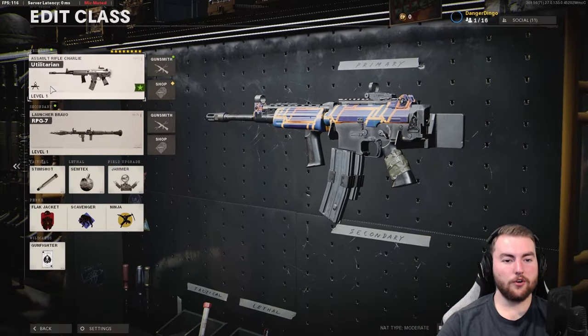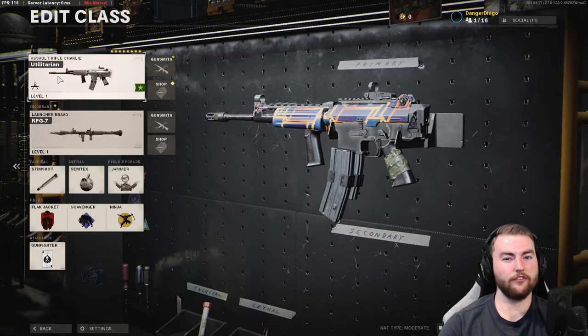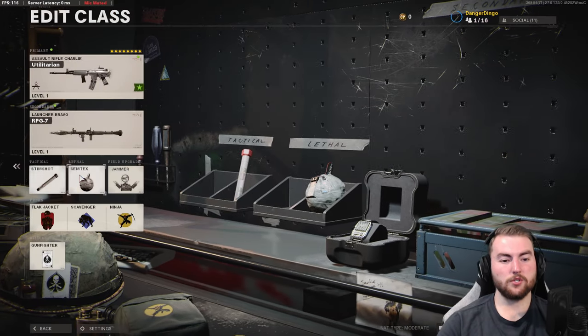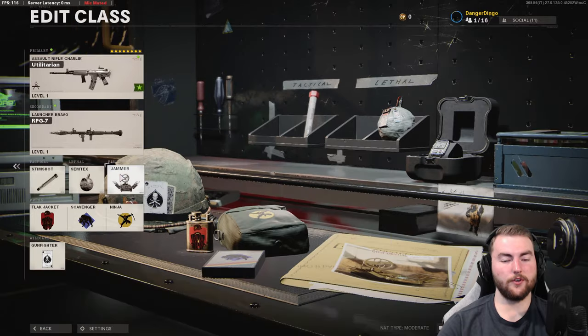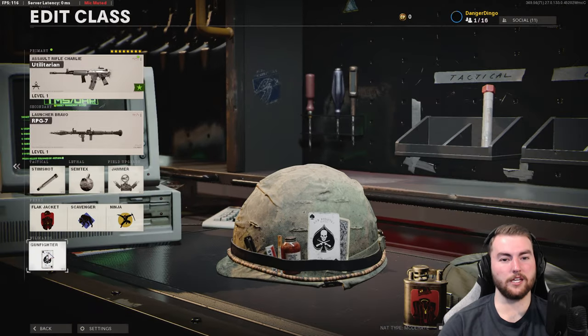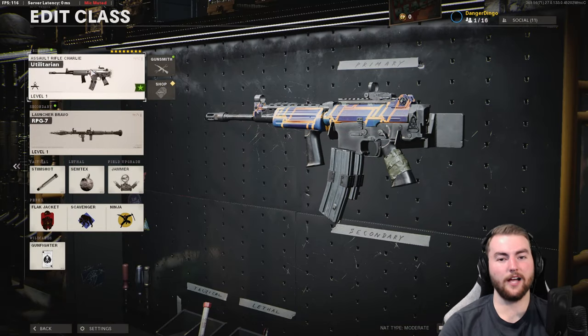The next option is the Krig 6, a really really good option in this game — it is an absolute laser beam as you'd probably expect. Secondary and middle slots are flexible. We're going with the RPG-7 which recently got buffed and fires quite straight now. Tactical stim shot, lethal semtex, and the jammer field upgrade, though those are up to you. Perks are flak jacket, scavenger, and ninja, and the wild card is gunfighter. This is an 8-attachment class setup.